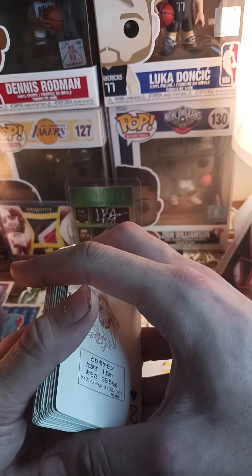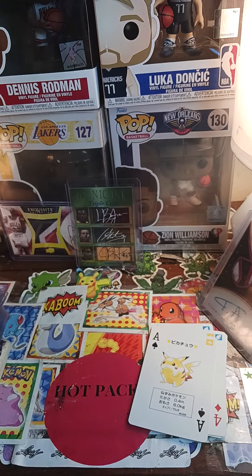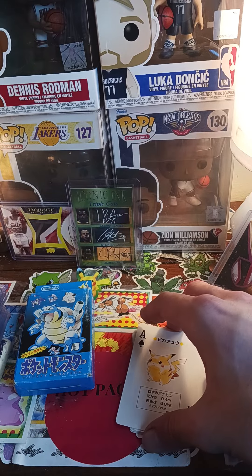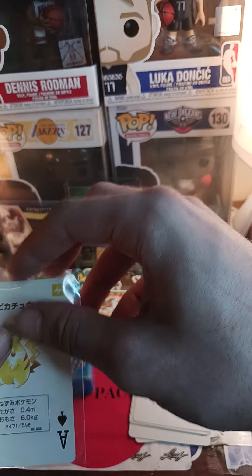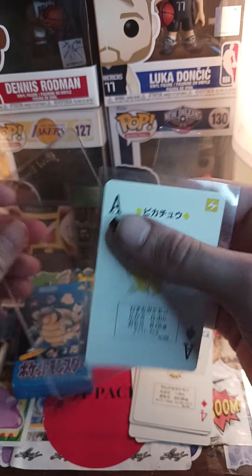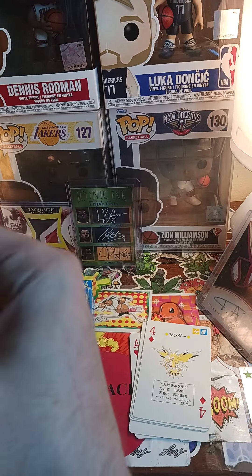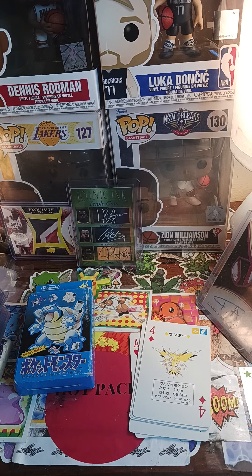Instead of packaging these all up, I feel like it's just safer to put it back in the card box and keep it in there that way. I feel like it's a good way to store them, keep them safe. Like this Pikachu — if this grades a 9.5, that's great. And I found some pretty cool top loaders with a built-in tab, so when you send these in, you don't have to do the whole sticky note thing. I definitely recommend these penny sleeves.